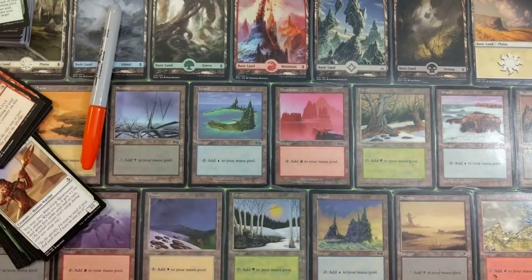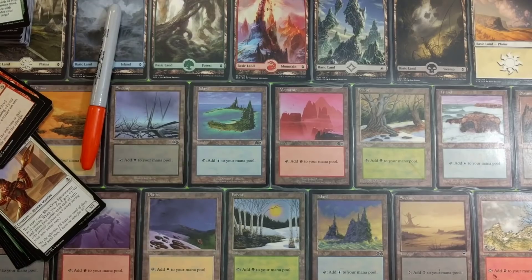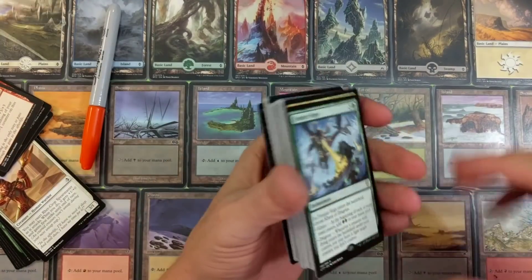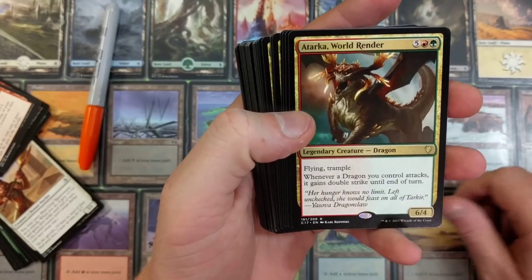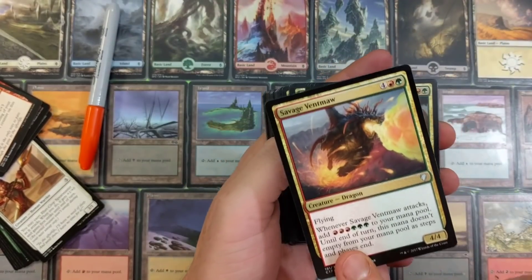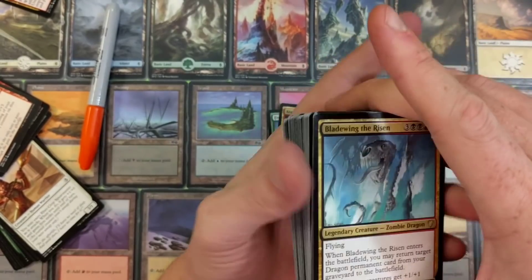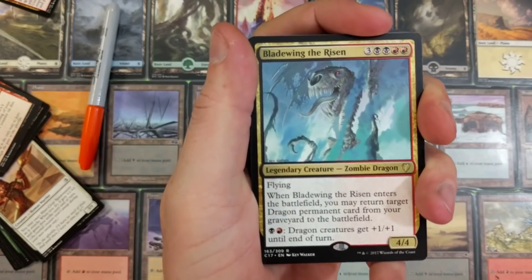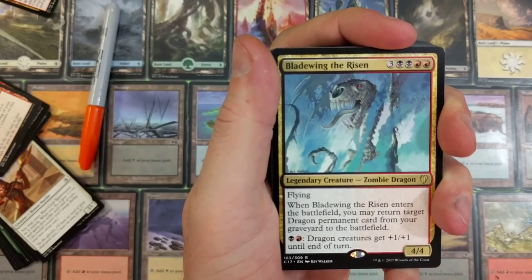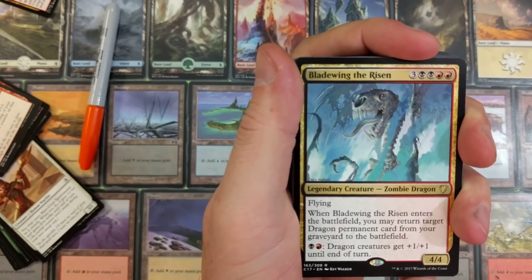Let's finish up the deck. I want to do this like every Saturday. I give away free stuff in live streams too, so if you ever see me live streaming, you know what's up. Atarka World Render! Bladewing the Risen - seven mana, legendary creature zombie dragon. When Bladewing the Risen enters the battlefield you may return target dragon permanent card from your graveyard to the battlefield. For two mana, dragon creatures get plus one plus one until end of turn.